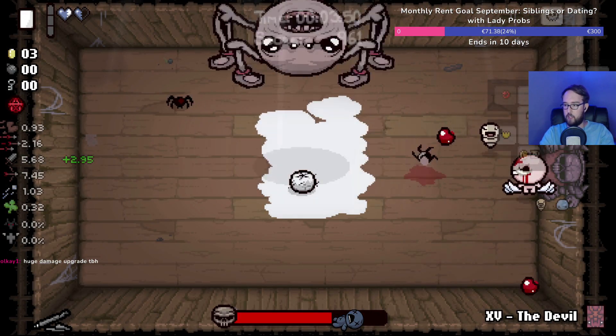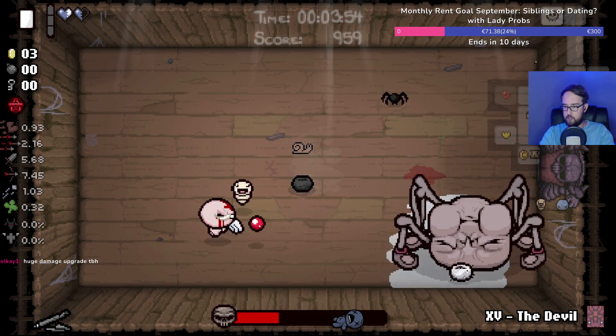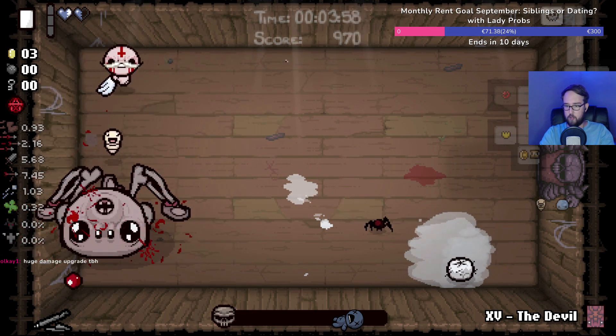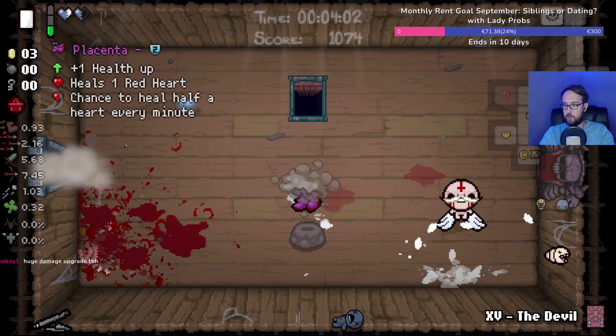We've got some big damage now between little chub and the devil card — feeling a lot better about our boss-killing prowess already. Latch key would be okay honestly.